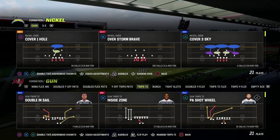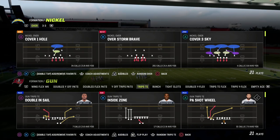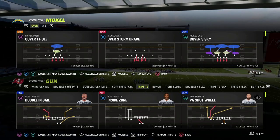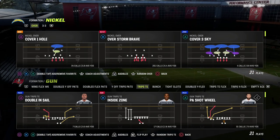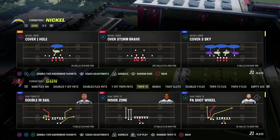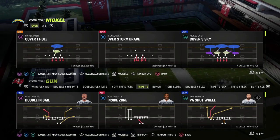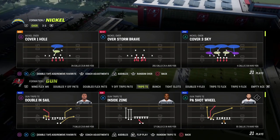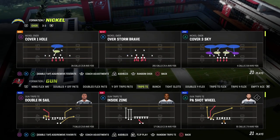You guys know that I love trips tight end this year. If you want to get my full trips tight end offensive ebook, make sure that you join our Patreon — I'll put a link in the description below. We're adding updates to it, and we're going to continue adding updates as we find new things, including different route chemistries with tight end apprentice, slot apprentice, and outside apprentice abilities coming into the game.